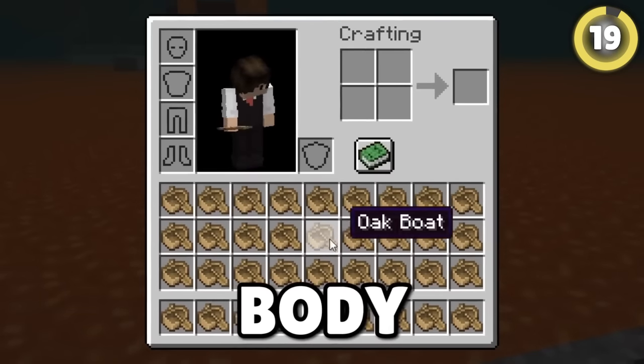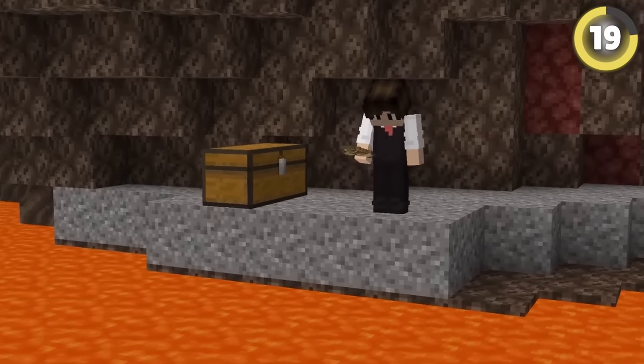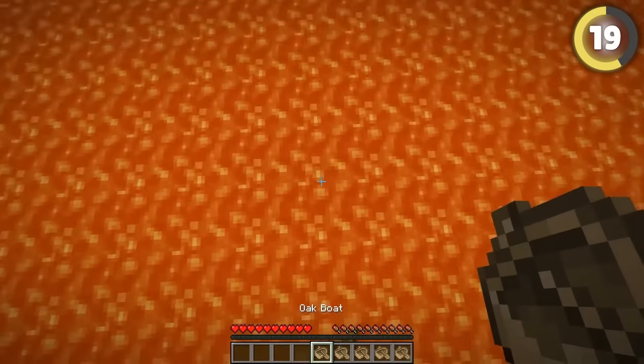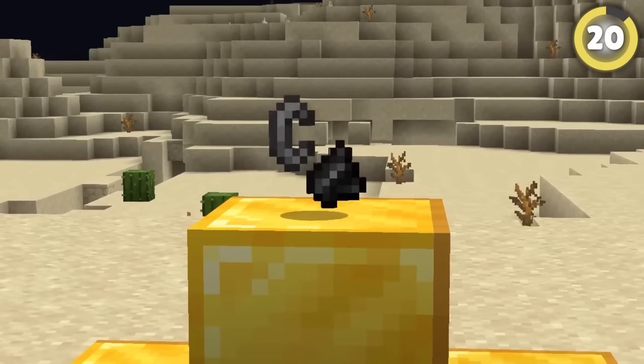Stock up on boats so you can cross any body of lava, including lava columns. If you put a boat into the lava, you have a split second to jump off before it breaks. Leap forward and put another boat down to continue across the lava until you reach your destination.